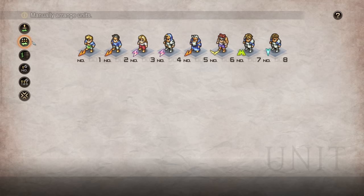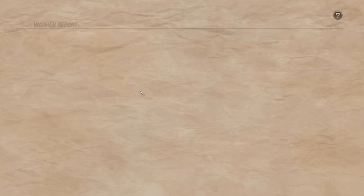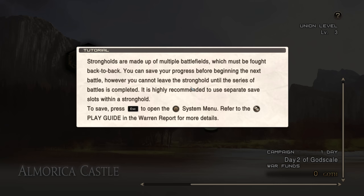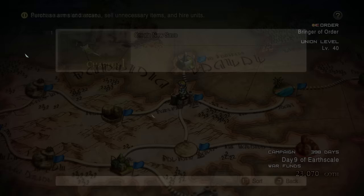Let's talk progression. The union level is effectively your level cap — it's going to raise as you move along the story. There are some points where that level cap is relatively restricting; there are battles where you're forced to be two to three levels lower than your opponents, which is a big deal in this game and can make a lot of fights much more difficult than they should be. This is where you'll have to make use of training battles and optional dungeons to make sure you're in the best equipment possible to overcome that level gap.